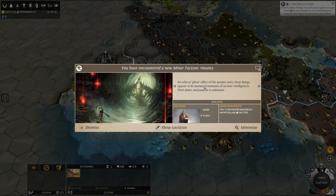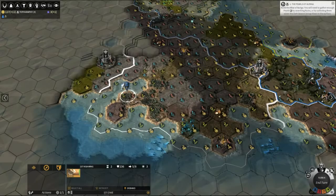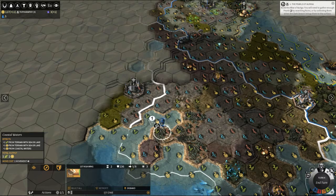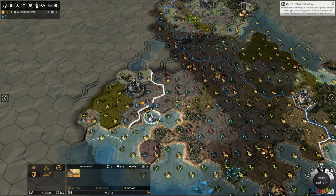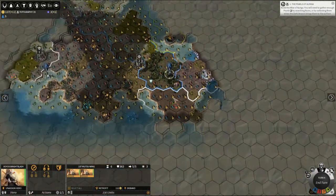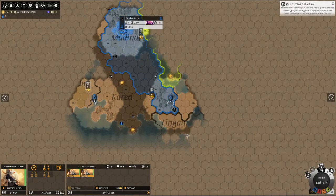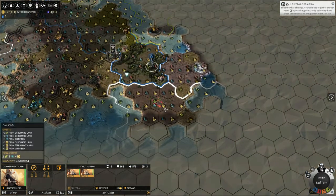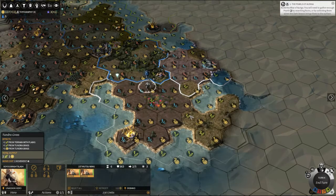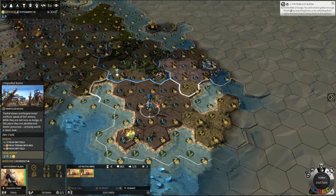An echo or ghost of the ancient wars — these beings appear to be animated remnants of ancient intelligences; their desires and purposes are unknown. I don't like the sound of you. That cost me all of my movement — lesson learned. The region next to us is Cabed Lingain. I'm going to move to here; there is a ruins which we can go and explore — we have the action points. Search.